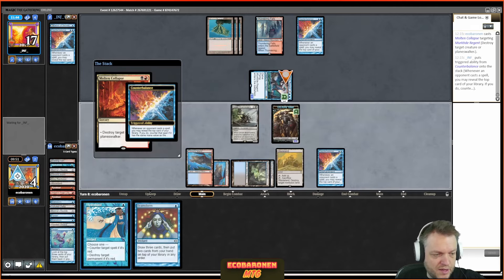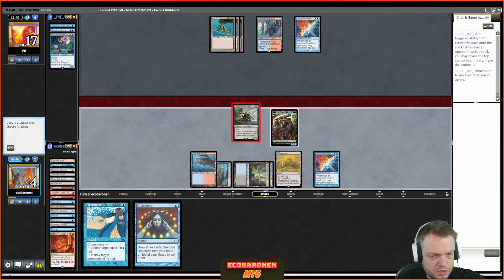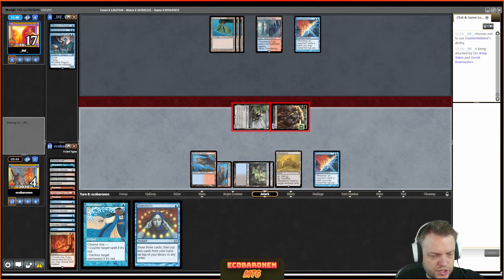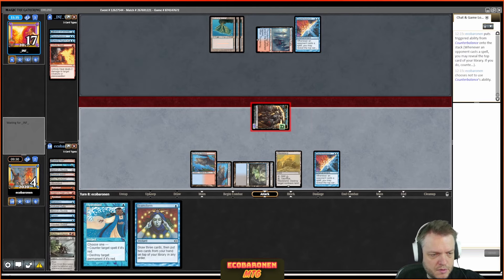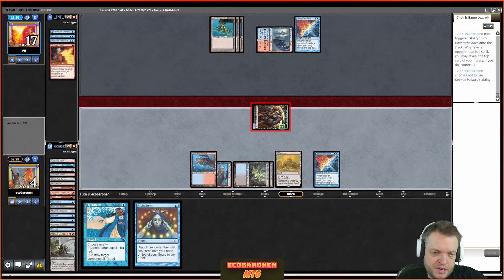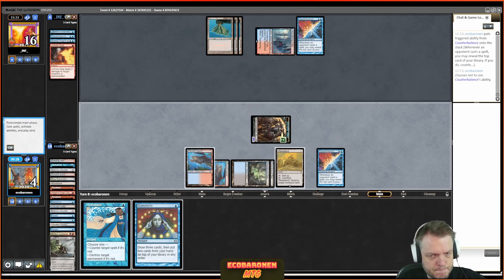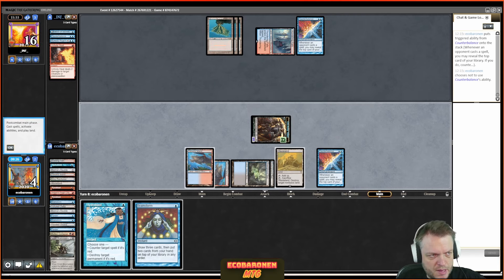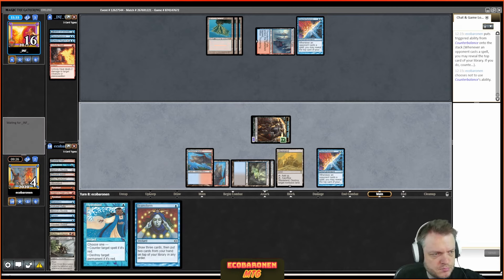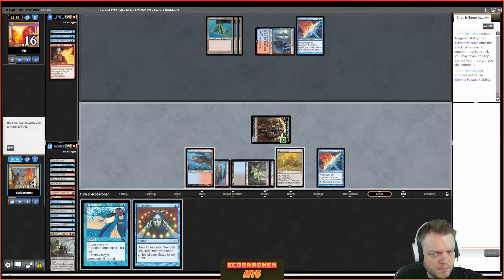My opponent tries for a Counterbalance but I have the Pyroblast. I feel like it's time to try my own Counterbalance — the opponent might have a Pyroblast, but they don't. Maybe I can do good things. I draw Brainstorm for later in case this resolves — and it does. Now with Counterbalance in play, if my opponent plays something I can check, and with Brainstorm I can reshuffle. I reveal Hydroblast on the second check, which doesn't do anything. I keep it for Pyroblast, since that's my opponent's answer to Counterbalance.